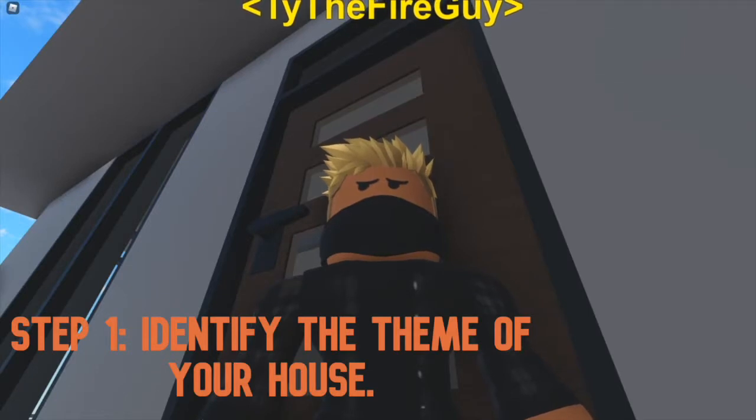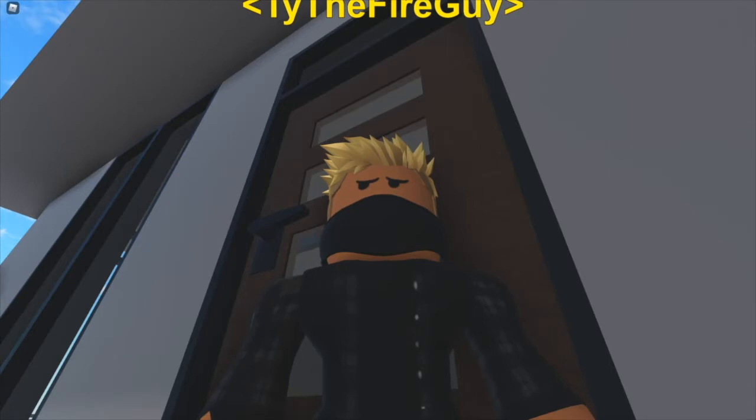Step 1: Identify the theme of your house. Like in the kitchen video, themes vary from house to house. For instance, the Contemp has a modern theme whereas the Haunted Manor has a spooky theme. You definitely want to figure out what kind of theme you're going to have for your house.